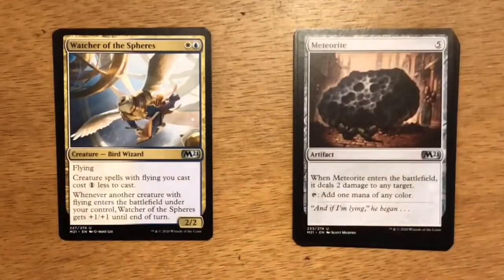Next up is Watcher of the Spheres — two mana, one white and one blue, the Azorius colors. It's a Bird Wizard at 2-2 with flying. Creature spells with flying you cast cost one generic less to cast. Whenever another creature with flying enters the battlefield under your control, Watcher of the Spheres gets plus one, plus one until end of turn. I like putting together white-blue flyer decks, and this is something I would draft pack one, pick one and build around with as many flyers as possible. Your creatures have evasion, they get in for damage, and Watcher reduces their casting cost so you get them out quicker.